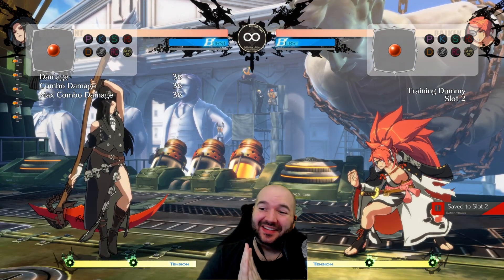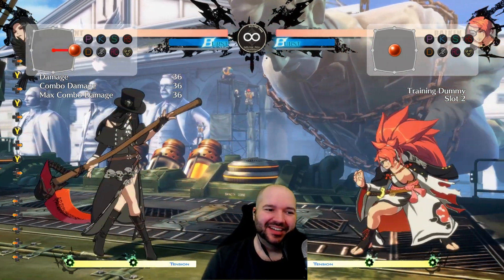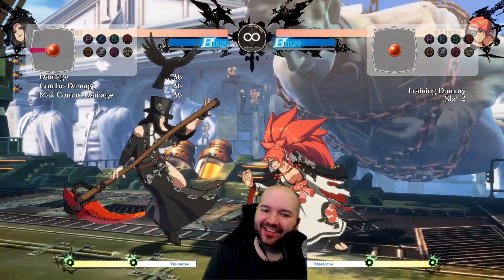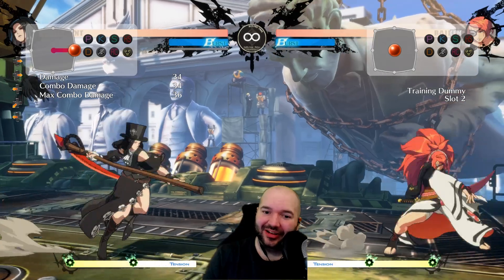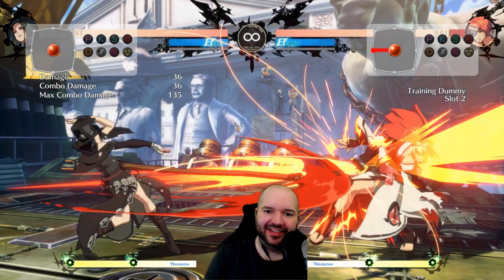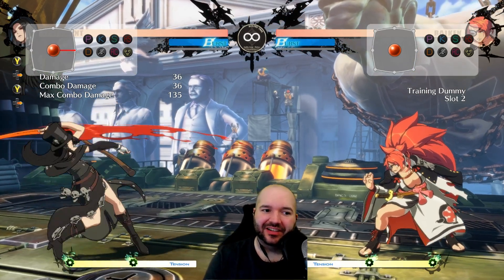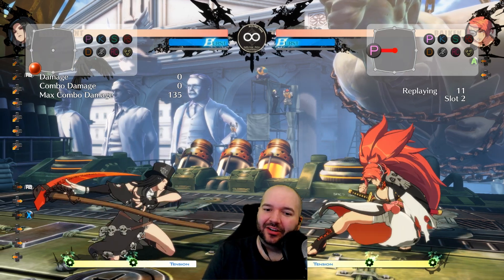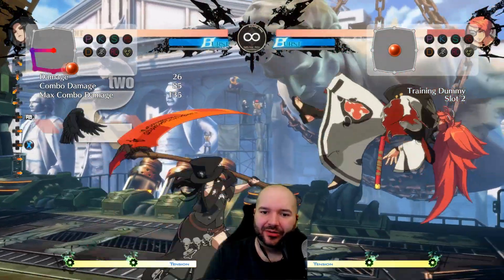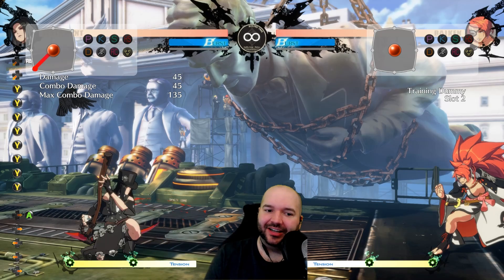The first move I want to talk about is far slash — this is a banger. Testament's far slash is an insane move that controls so much space on the ground and makes approaching from the ground really hard. If the opponent decides to air dash over it, Testament also has a very good 6P anti-air. One thing to note: since 6P is upper body invincible, opponent 6Ps will beat far slash a lot. But if they just throw out 6P, they might get hit by a crouching heavy slash and have a bad time.